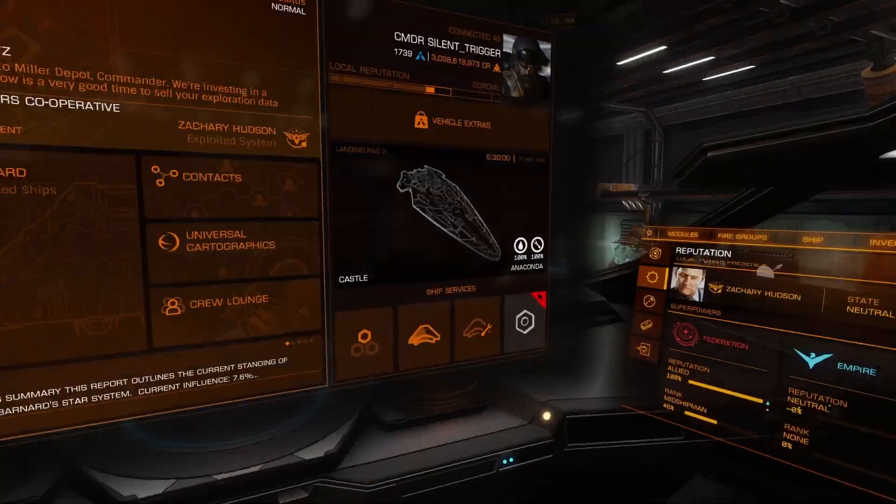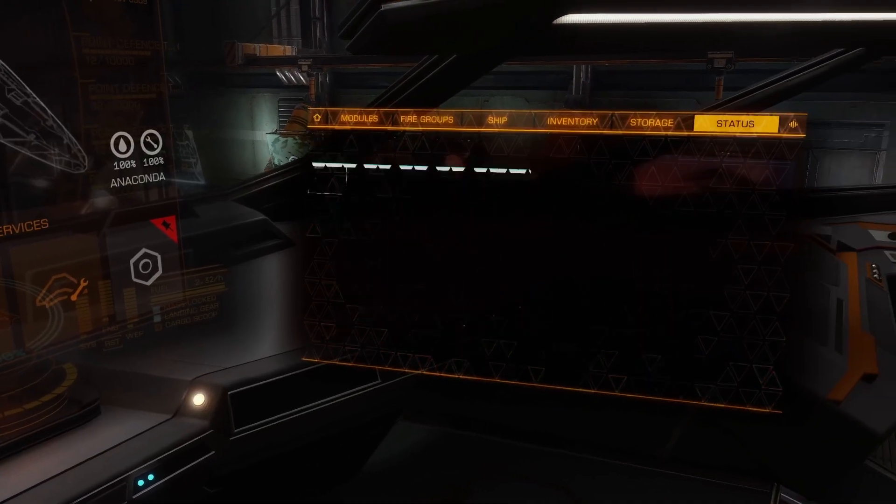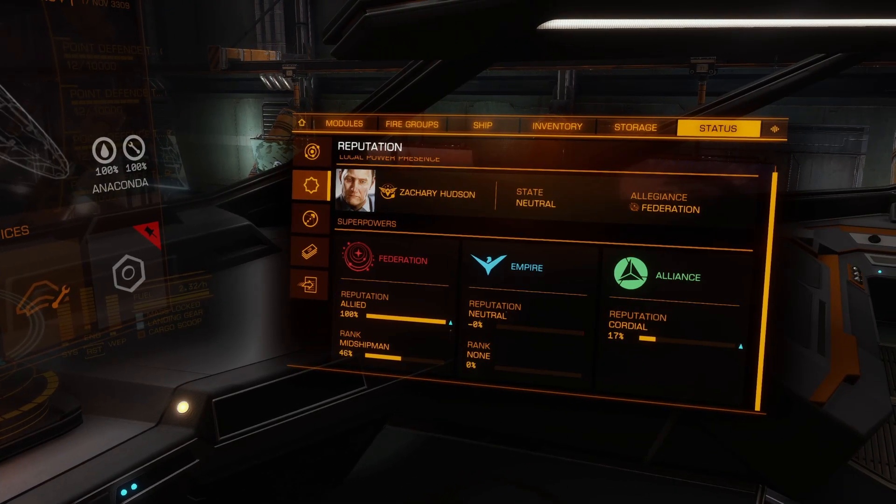But you might be saying, what is the standing at now? Let's go over here and check. Now you can see we went from 90% to 100%, and then our Midshipman rank went from 30% to 46%. Not a huge jump, but it does allow us to continue moving forward. You may choose to make different choices, but this was a neat little demonstration that hauling, transportation, combat, and all those other things are not the only ways to raise your standing with certain factions.